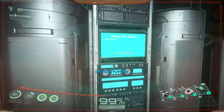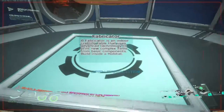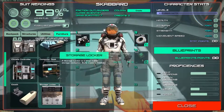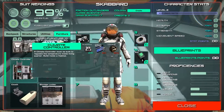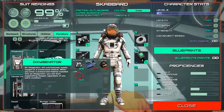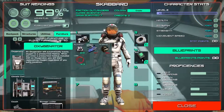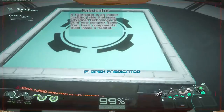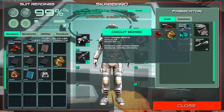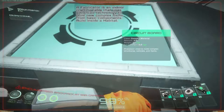We need two circuit boards for the last two things. We'll build them — one, two. That's the last of our plastic. We can now build the oxygenator, but I need eight titanium. Where did I put the titanium? I think it was left out in the boonies. Let's get on the vehicle and go check.